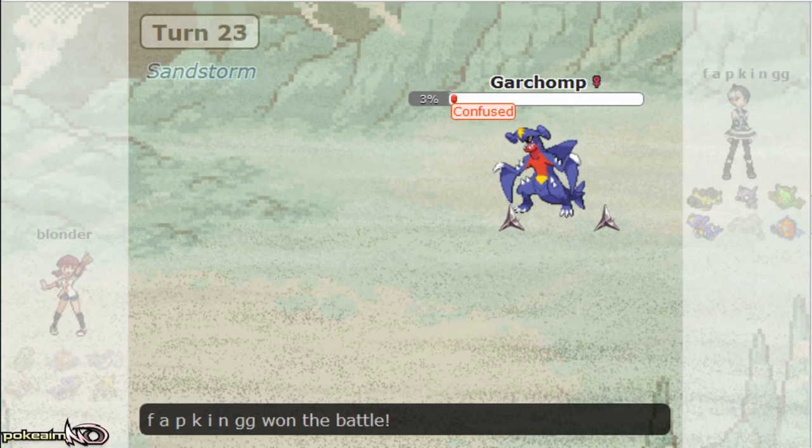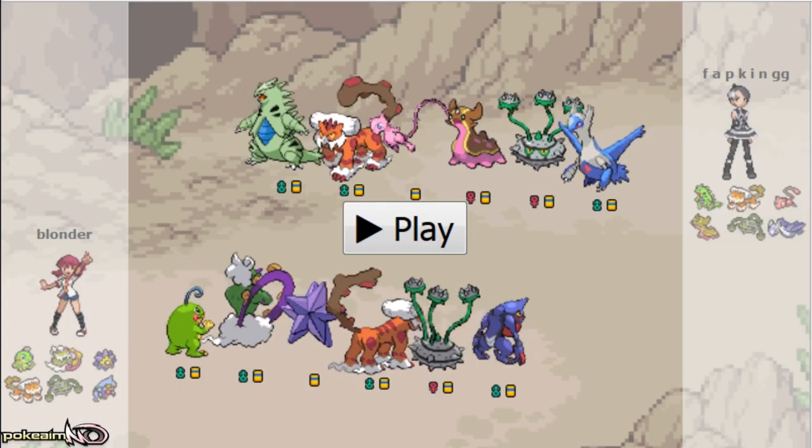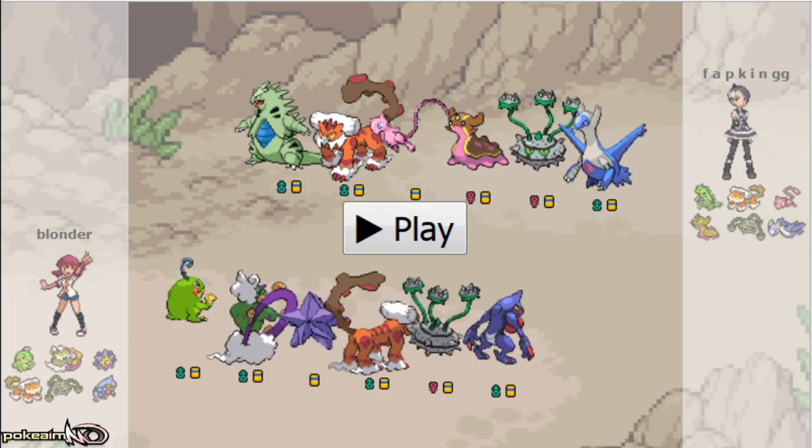Luck was not in my favor — not only did he break through them all, but he also crit my Skarmory at the exact moment he needed to. I could have sacked Alakazam to bring out Skarmory safely, but I really wanted Alakazam alive for that encore. In black and white — and basically any gen besides gen six — crits do two times damage rather than 1.5 times, which is why he was able to knock me out with that. Really unfortunate for me, but there's absolutely nothing I can do about that.